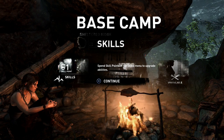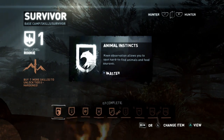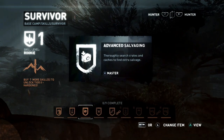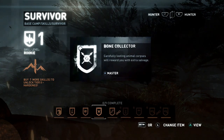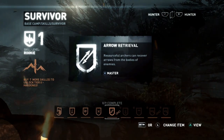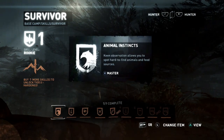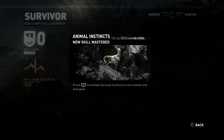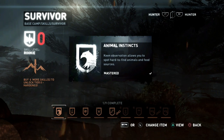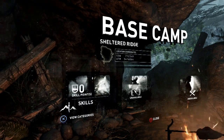Let's go into here — base camp, skills. Spend skill points in the skills menu to upgrade abilities. Survivor: Animal Instincts — allows you to spot hard-to-find animals and food sources. Earn extra rewards when looting animals, corpses, and food. Thoroughly search crates and caches to find extra salvage. Carefully looting animals and corpses will reward you with extra salvage. Resourceful archers can recover arrows from the bodies of enemies — that'd be pretty nice. I'm going to do Animal Instincts right away because getting food would be very helpful and seeing them would be even better. Press L1 to activate survival instincts, see animals and food glow. We got that one — one of nine complete.